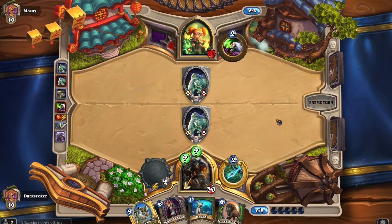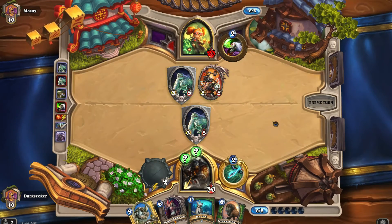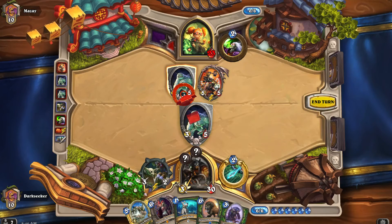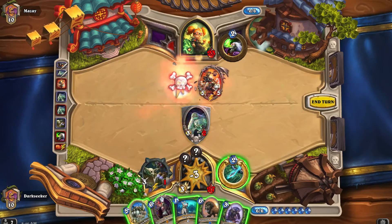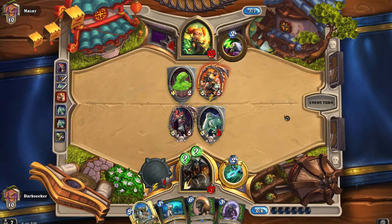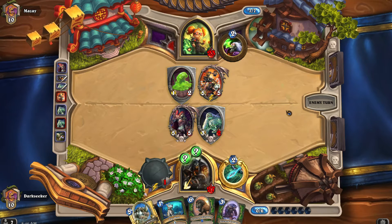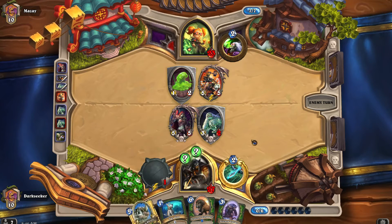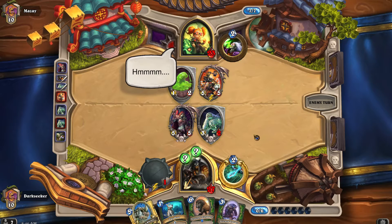I'm going to play Sludge Belcher here — it's Belcher versus Belcher, who's going to come out on top? We have the bow. Oh god, that's the Emperor. We have the bow and our Belcher that can eat into his Belcher and kill it, but that Emperor is a real problem. We're telling the Warlock we have no time for games — we play Sylvanas now. The plan is to somehow try and steal his Emperor, and I think it's going to depend on what he plays this turn.